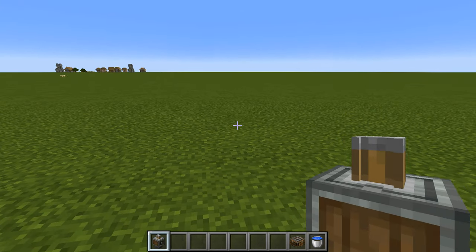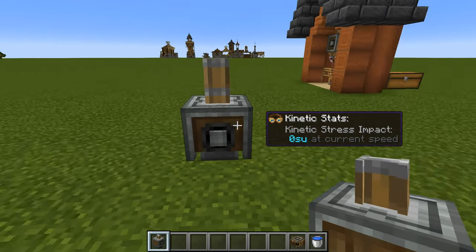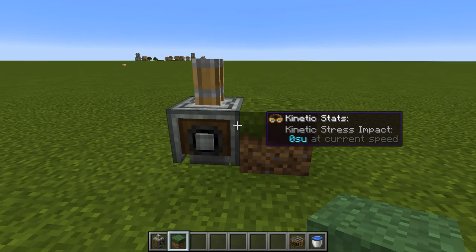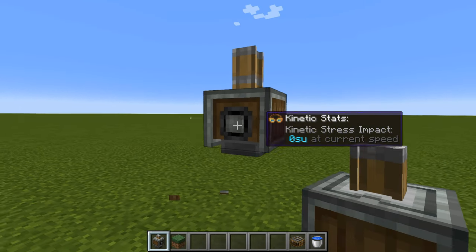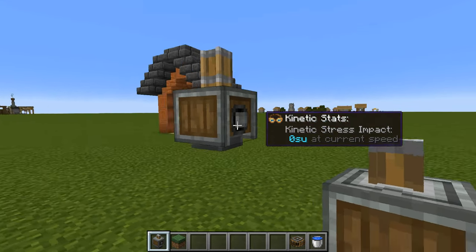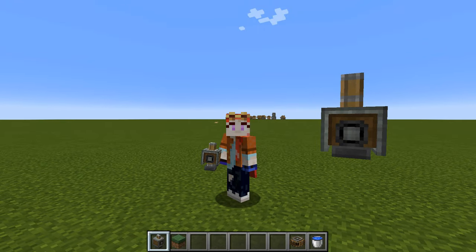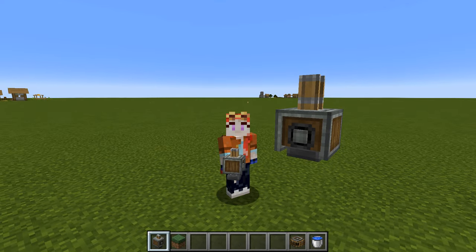The very first thing you're going to want to make on your new world is a mechanical press, which actually needs to be one block up in order for it to function. You can just place down any old building block, place your mechanical press on top, and get rid of the block below so you know it's at the correct height. These are not the cheapest things to make because they do use an iron block, but they are used to make a lot of the really early game ingredients, in particular sheets of metal — iron or copper — and so they are essential for your earliest of games.